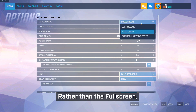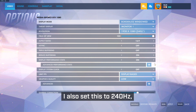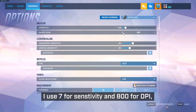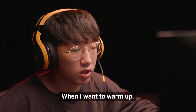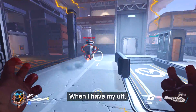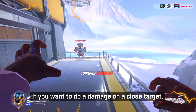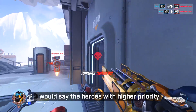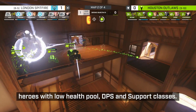I'd like to use full screen mode, 240Hz, and the rendering settings. For DPI, I'd like to use a specific DPI setting. You can put it on the left side. If you do damage, you can carry with DPI.